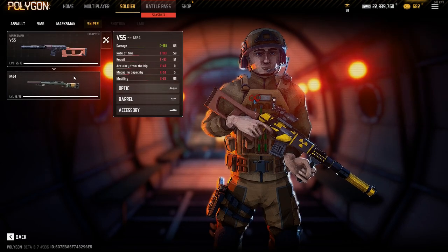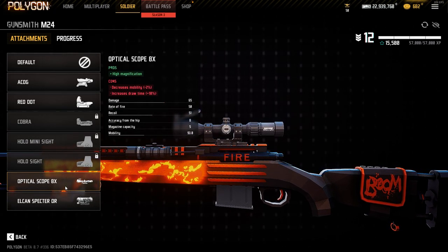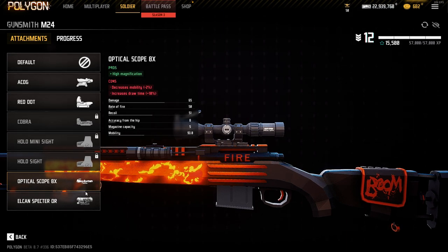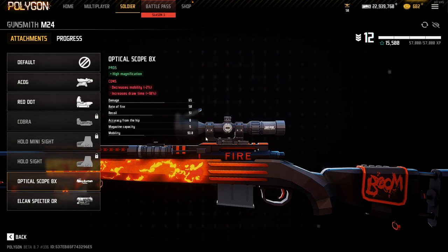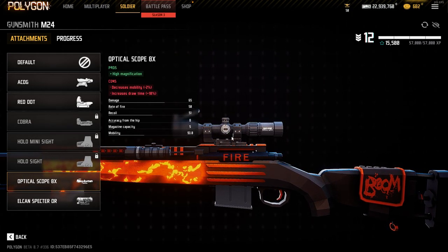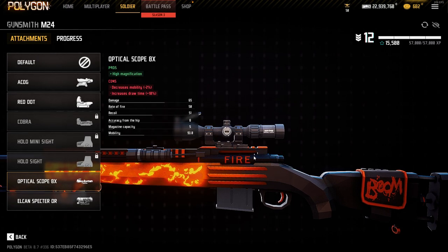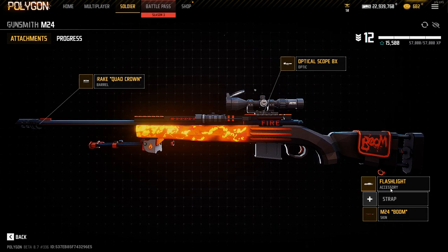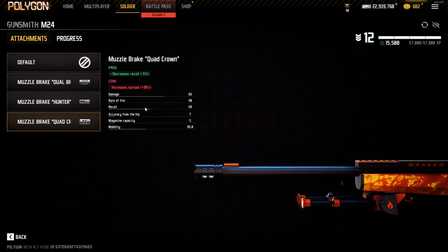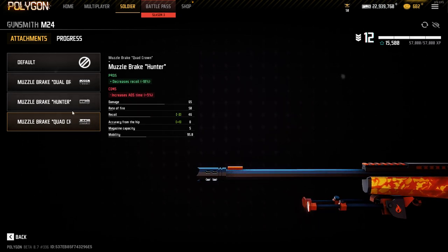Moving on to the snipers — we have the M24. There are really only two sight choices in my opinion: the L-cam or the 8x. The L-cam is better if you play Metro or close ranges. But I just really like the 8x because it gives you the best zoom in the game — there aren't any other guns with an 8x. I don't really snipe that often, but when I do I use the 8x because it looks cool and gives you the most range. For attachments, nothing really changes this gun since it's bolt-action.